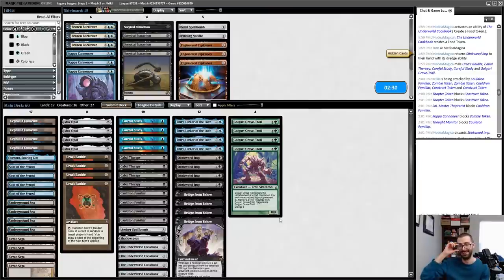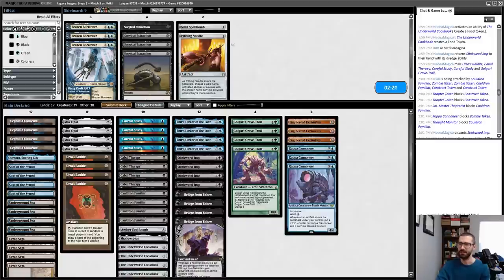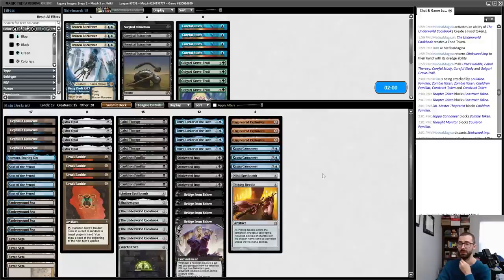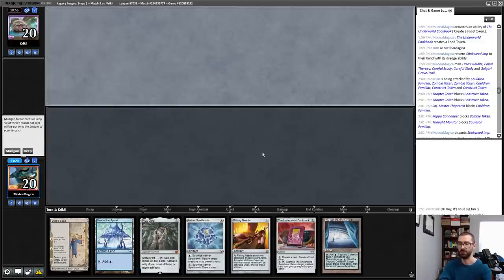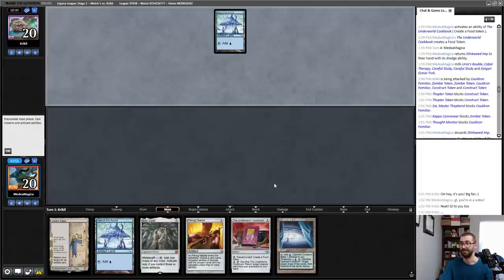That was a game one. EE on zero is reasonable, Kappa Cannoneer is actively good, Brazen Borrower is playable. What's going away? Careful Study, Golgari Grave Troll — just like I've been doing in most of the rounds. Keep the Bridges for Cauldron Familiar shenanigans. I don't think Brazen Borrower is crazy either. This hand is unimpressive — I think I try to do better than this. My average hands are just not good enough versus this opponent. Seat, Opal, maybe Urza Saga, Underworld Cookbook, Opal. Yeah, I think I try to ride an Urza Saga to victory — probably throwing back Sephalid Colosseum here. I think I want to hit the third land drop, so I'll get rid of the Spell Bomb.